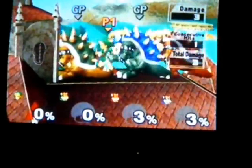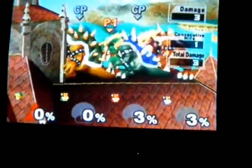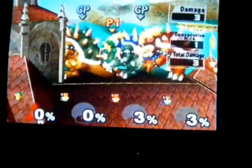The Bowser that's in the back has to be continually going forward. Then you hold down A.